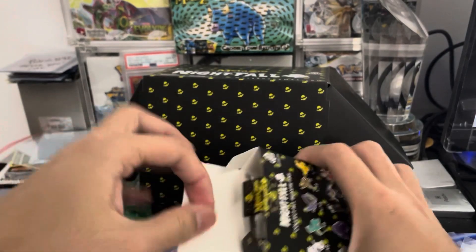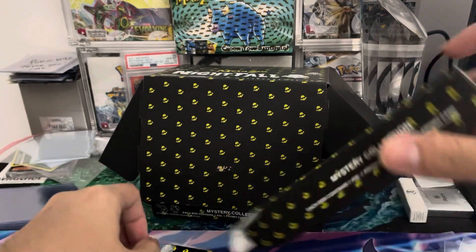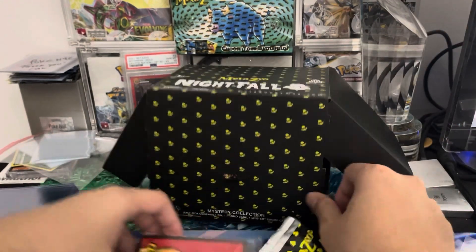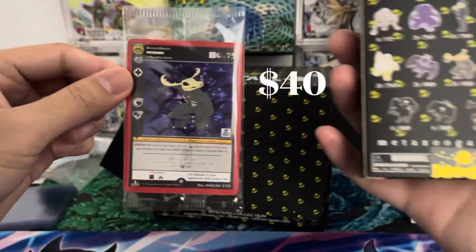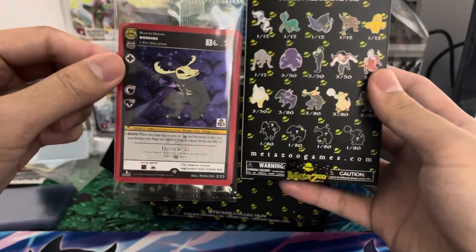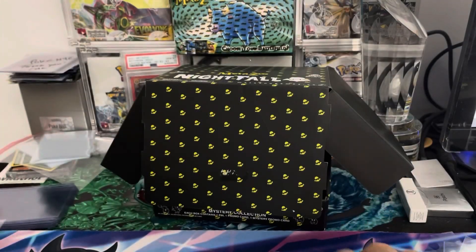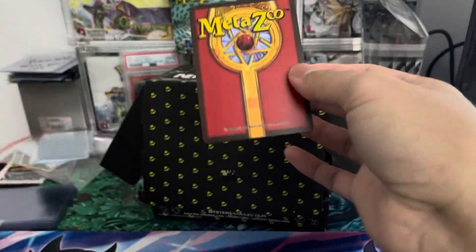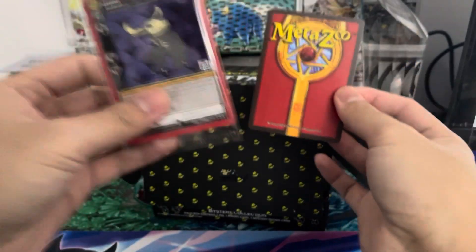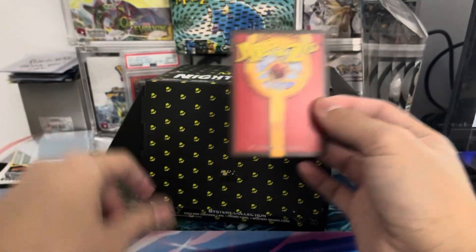These are pretty cool to open. Our promo card is going to be a Wendego. I think there is a Chase Wendego you could potentially get here — Wendego Full Hollow is very amazing. Let's go ahead and open up the pack. You do get one exclusive additional card in each one that's not related. The pin itself will be the Wendego, just depending on whether you get the alt art or the regular one.